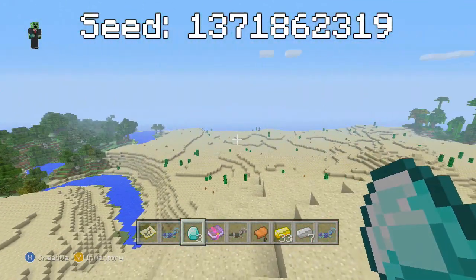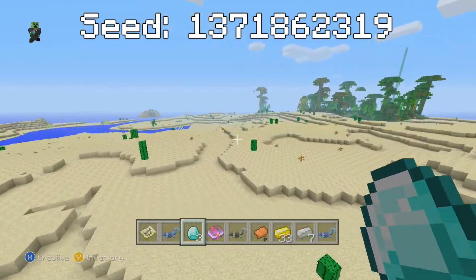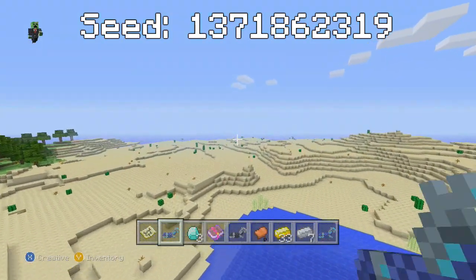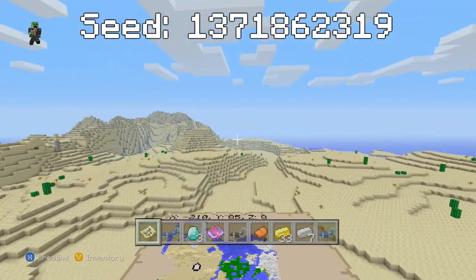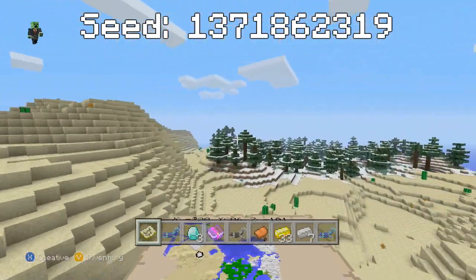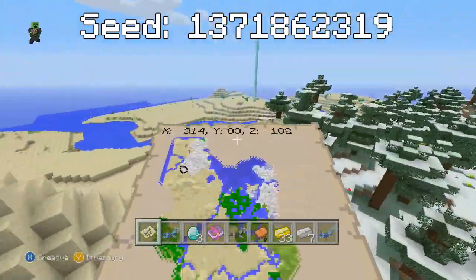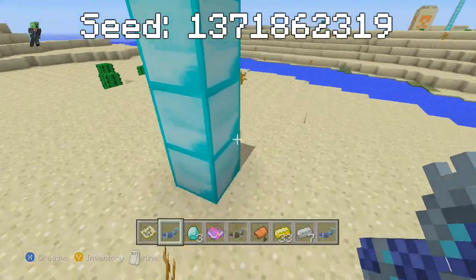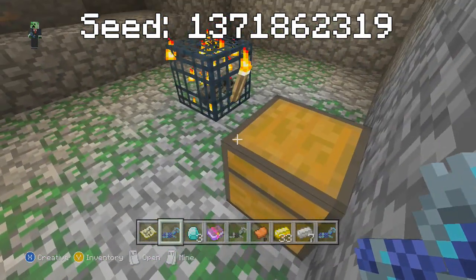The next thing I'm going to show you is another desert temple and a dungeon. These two are quite close to each other — head off in this direction until you encounter a snow biome. It does take a little bit of travelling to get to the final desert temple, but it's worth it. There is also a dungeon right here — go down at these coordinates and you'll find a dungeon with a spider spawner.